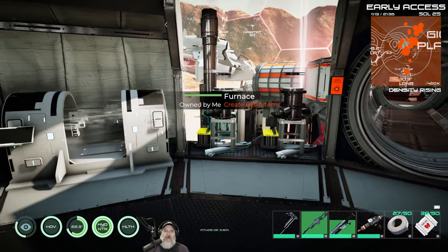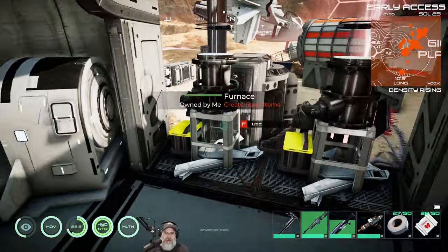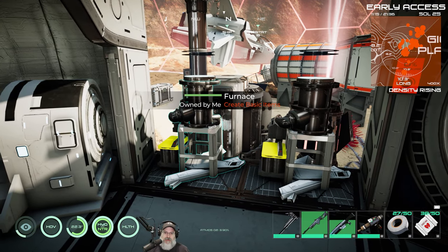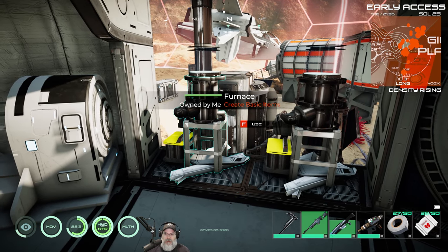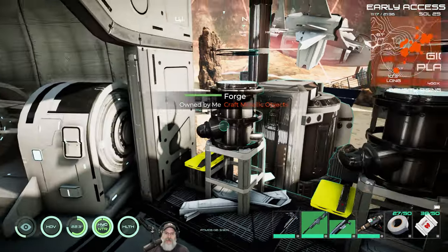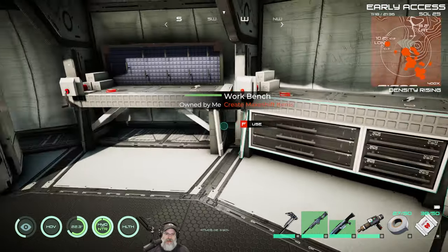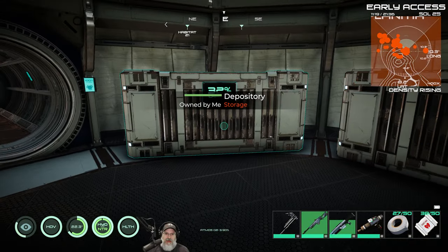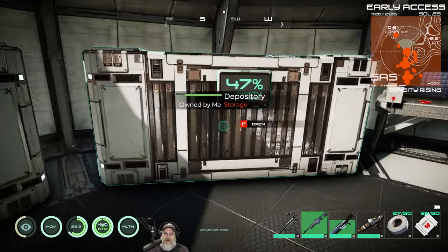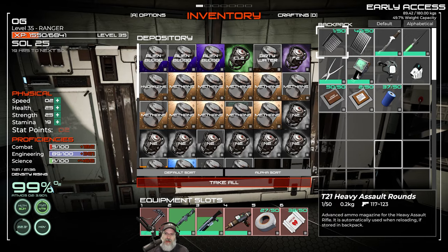I'm back with an update. I have cloth walls all around except for one spot, and I've got two furnaces — I decided just to go with two for now since I have more methane than I'll probably use for the rest of this playthrough. I've got the printer, the chem station, two workbenches with exclusive upgrades, and three depositories: one for ores and alloys, one for parts, and one for containers with something in them.